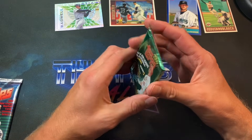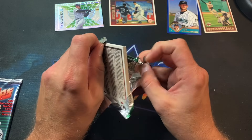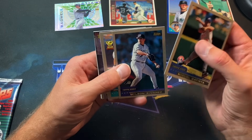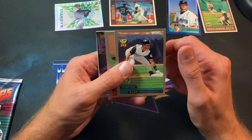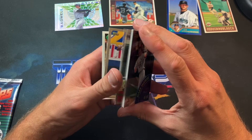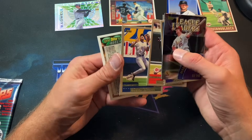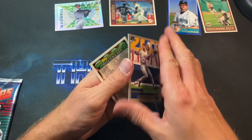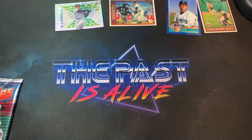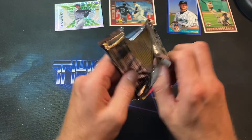2000 Topps Series 2 with Big Mac on the pack cover. The best rookie in the 2000 class is probably Barry Zito — he might be in Series 2. Miguel Cabrera was in the update/traded set. David Segui, a Big Mac league leaders card. Cards in this era are usually horribly bricked depending on storage. Nice McGwire though — I think that's just a subset card. Carlos Lee and a nicer checklist than the 7-Eleven one from earlier.